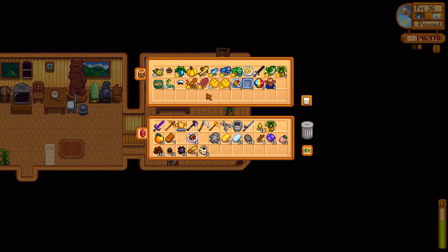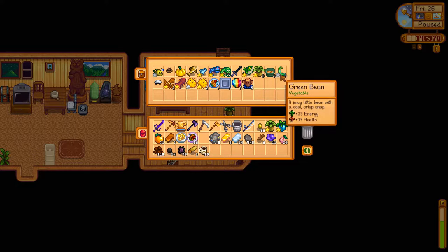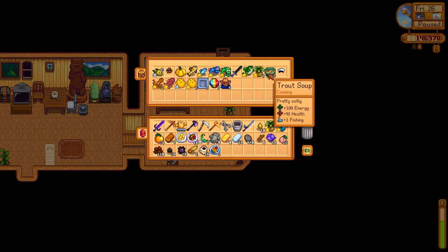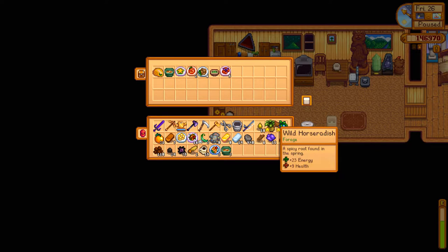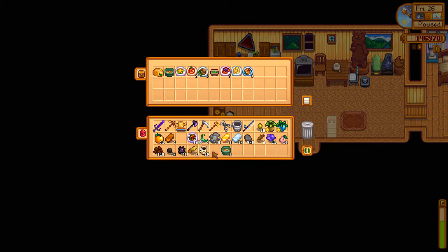Wild horseradish - get one of those out. Ancient fruit, we can take that over to the fruit chest. Anything else for the fruit chest? We need a fish chest too. Cheese cauliflower, that can go in the cooking chest - vegetable chest. Dish of the sea, that can go in the cooking chest. And chili soup can go in the cooking chest. Starting to really get the farm organized now. I know it's not the most exciting thing in the world, but it does feel like a necessary step. Pretty much for the entire playthrough so far, my priority has been just to make money, but at this point we are getting about as much money as we realistically can be getting.